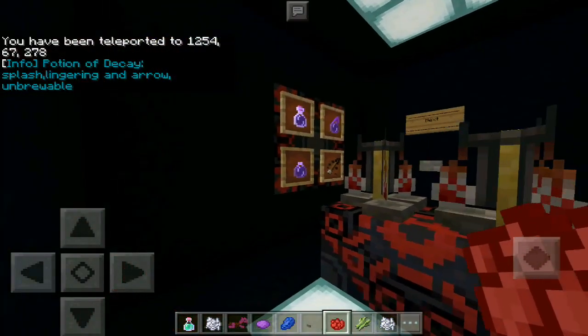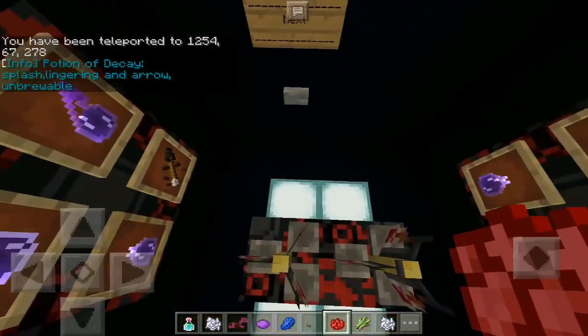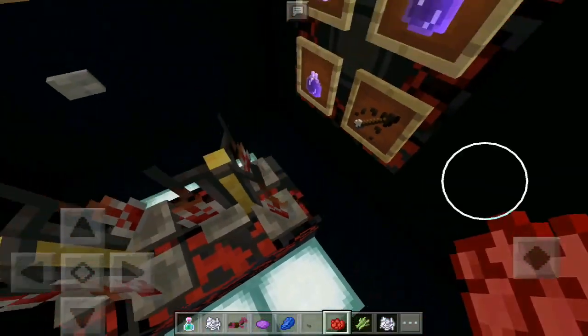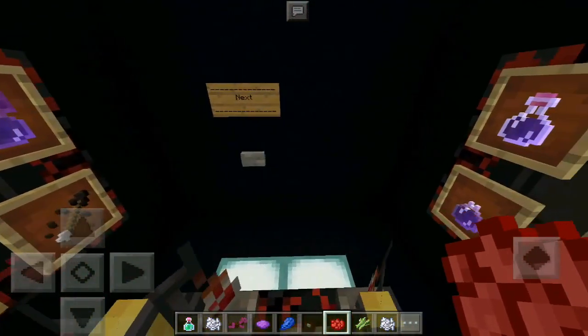Potions of decay — splash, lingering, and arrow — are unbrewable. That means you can only find them or hack them into a world; you cannot brew them. That sucks, but that's how it is on Pocket Edition for now.